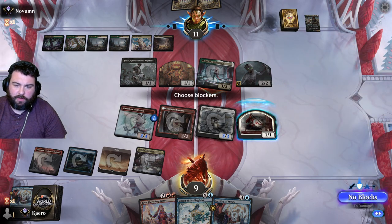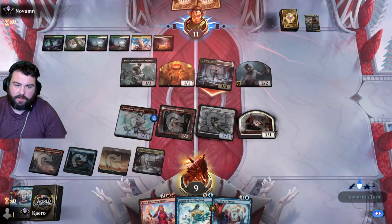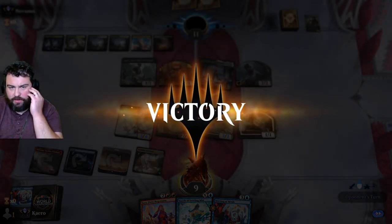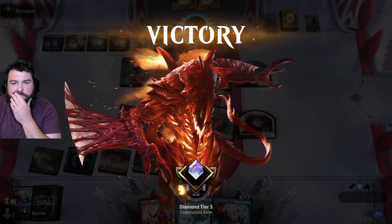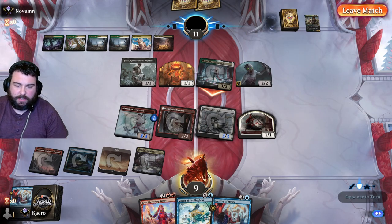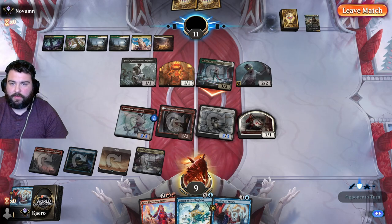The 1/1 we can block with — it does have Prowess. So next turn, we can March of Swirling Mist all their stuff. If we took this damage, we go to 6. Then we March of Swirling Mist out everything that can block and go 3, 4, 5, 6, 7, 8, 9, 10 damage — we would have got there. Good game. Opponent goes first: Island, Mountain — that means Kumano turn 2, Third Path Iconoclast, or Swift Spear. Kumano. Yeah, I think we're good with this.